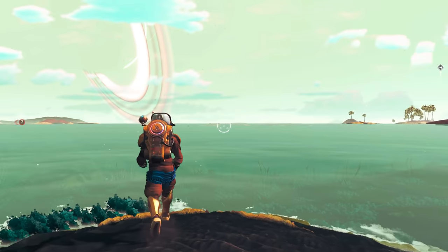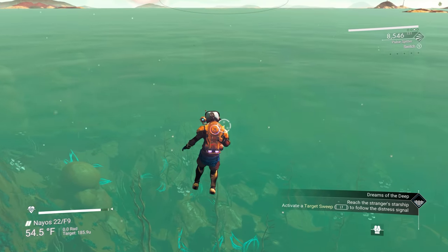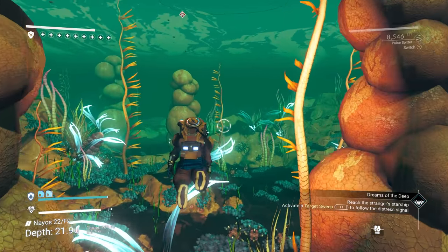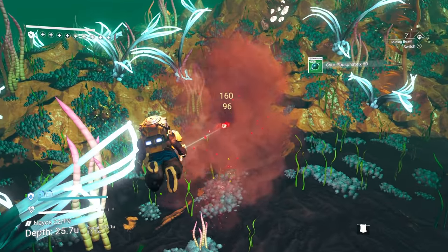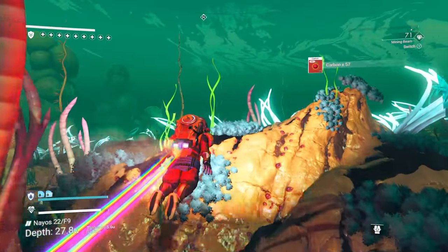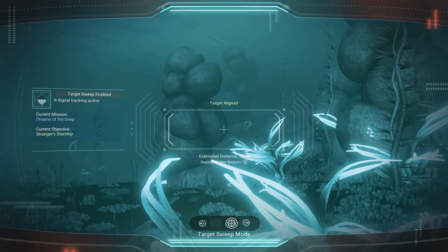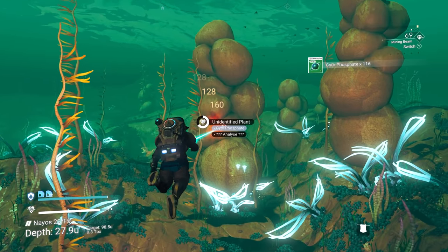Using sweep mode we can locate where the radio broadcast is coming from. We head over — thankfully we have an underwater breathing upgrade. While swimming, we scan for the distress signal and mine some cytophosphate along the way, which you'll need for submarine fuel. It's worth noting that without doing the Dreams of the Deep storyline, you likely won't have the fuel recipe for your submarine, so it's pretty much required to do that storyline.